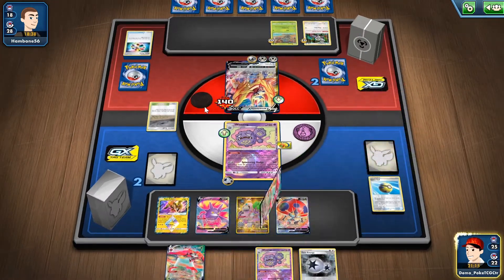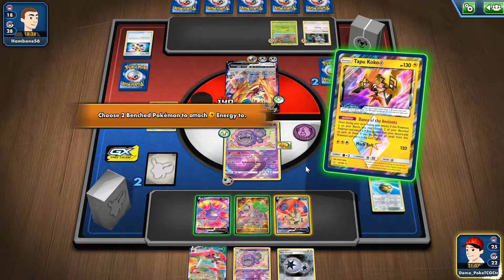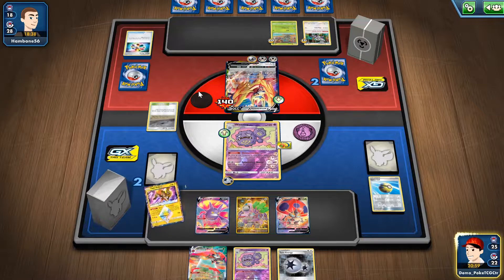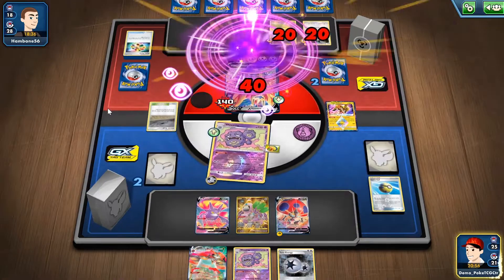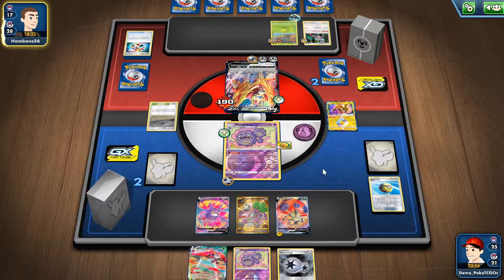With Primate Wisdom I can get another Twin Energy — okay. I think it's safe to say that it's better late than never to attach that energy — I really need it. I'm just gonna use Splattering Sludge. I need 40 more damage to win this game. Instead of Rango, I could simply go for the Koffing and have Wheezing plus Twin Energy for the win.